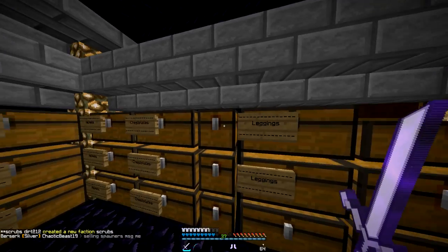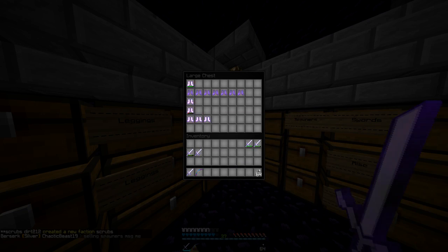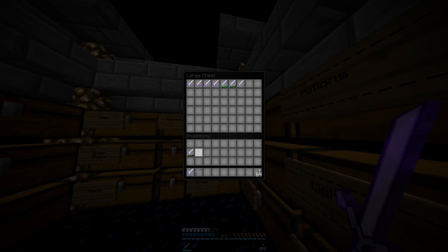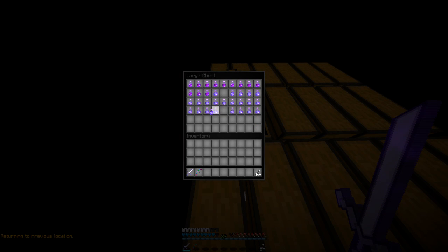So much stuff, GG - chest plates, boots. I still need to label this chest actually. We need a separate swords chest. I think I made one right there. I have a separate swords chest. I'm back - what else is in here? A bunch of potions.